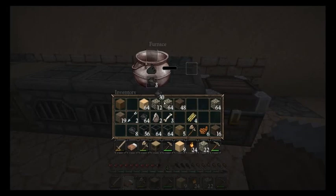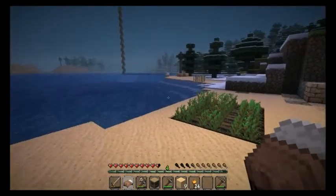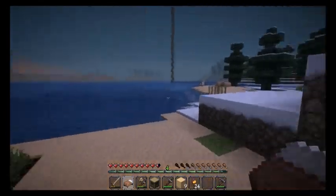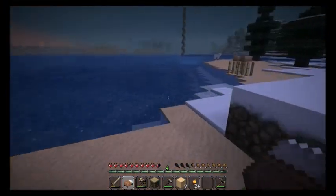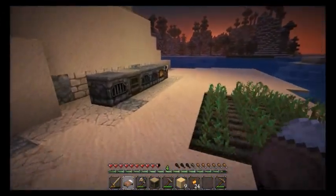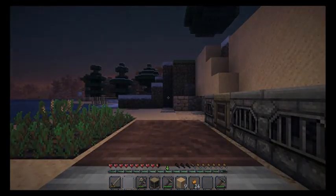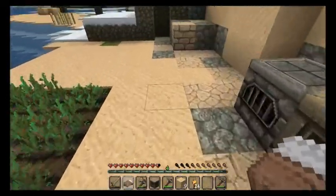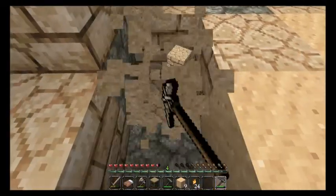Let's get some iron cooking here. I'll probably turn this into a stone quarry, maybe. I like that idea — turn this place into a stone quarry. We got sandstone.